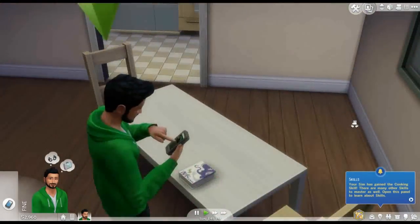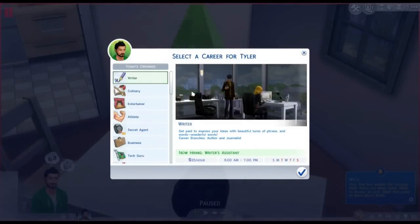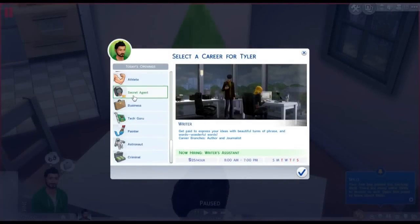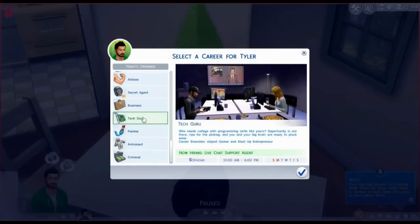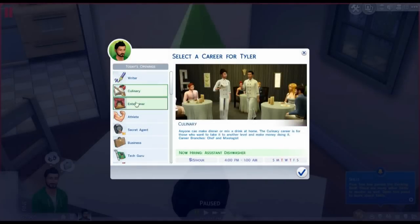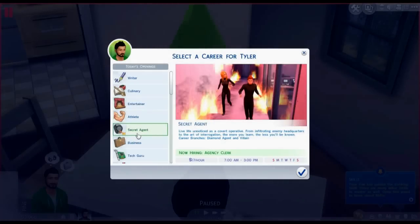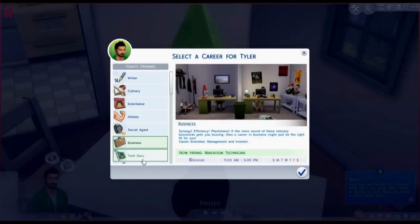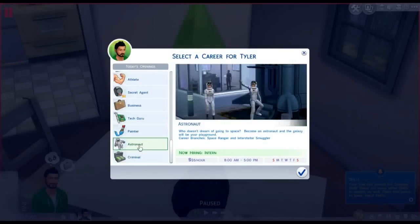What is up with your phone, bro? We have so many different kinds of jobs to choose from — really nice ones. We have writer, culinary, entertainer, athlete, secret agent, business, tech guru, painter, astronaut, and criminal.